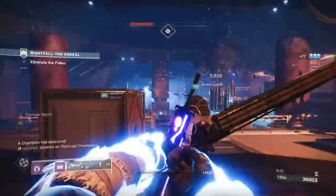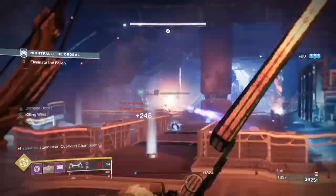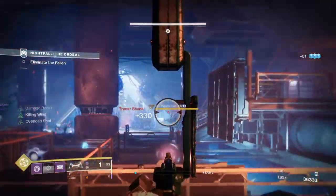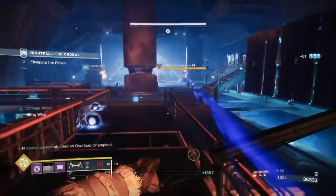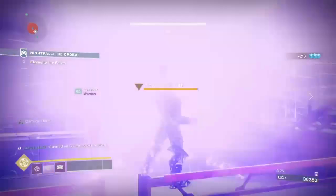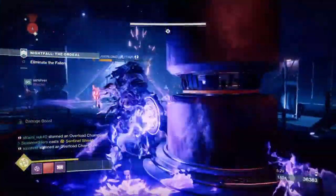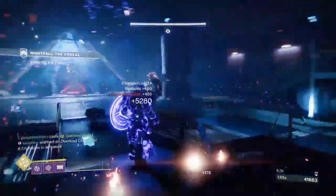To further enhance our abilities and have them fully maxed out when activated, standard mods such as Distribution and Bomber will always be helpful, with further aid from weapon perks such as Wellspring or Demolitionist. The most important mods you're going to make full use of are the Elemental Well mods, which are surprisingly powerful in ability-based builds like this one.